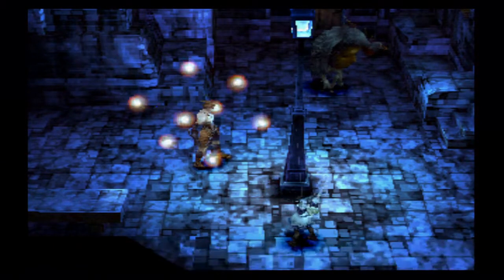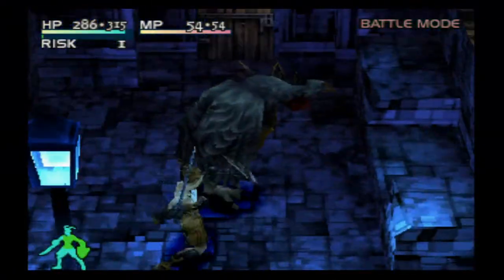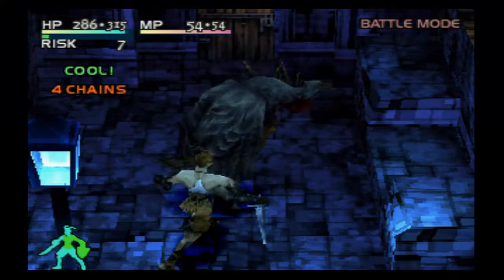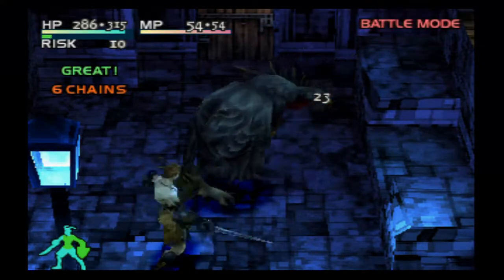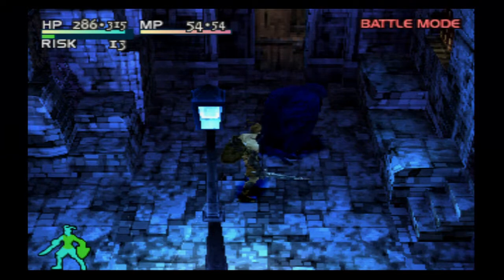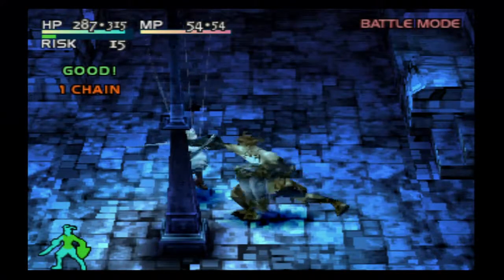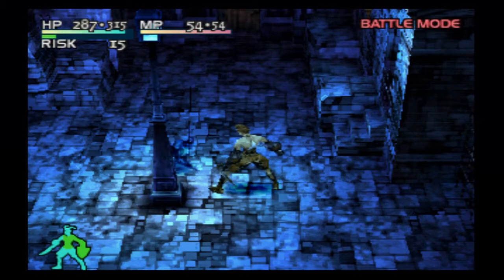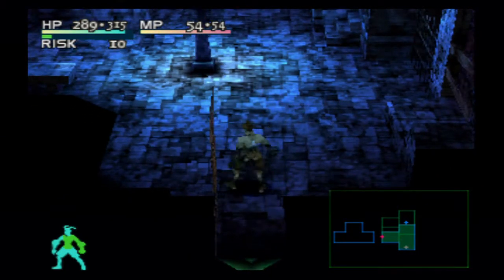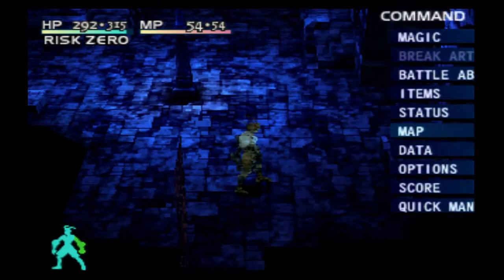There's another harpy over there, who hopefully isn't too much of a bastard. Let's clobber you real quick before you have anything bad to say about me. Eight chains - that's pretty good. And you are dead. You gonna drop anything? No. One thing you're gonna drop is your life. And a Mana Bulb - that's good enough. Yeah, it's getting kind of long.